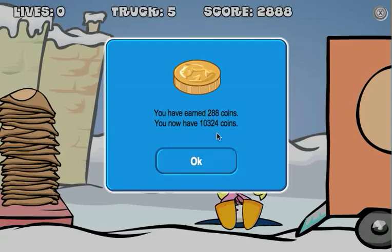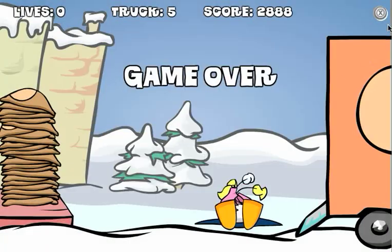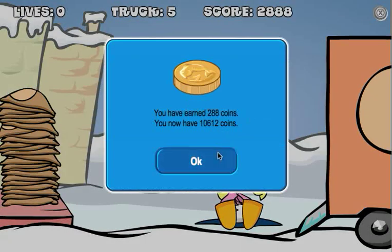Now that I'm done fast forwarding, I just got 288 coins for playing. You got to click OK on that, and then when you click up here — this is the part that's the glitch that gets you all the coins. When you click on the exit button, boom, it popped up again and gave me 288 more coins.